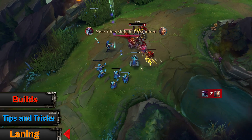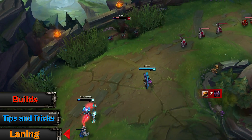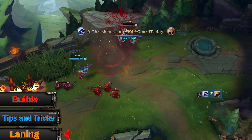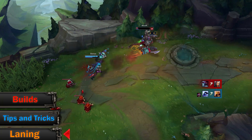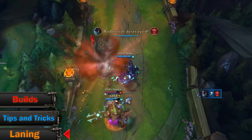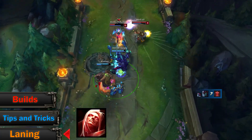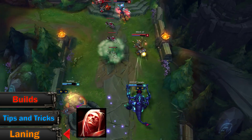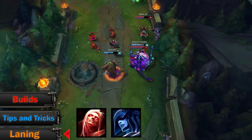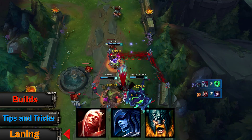Now let's have a look at laning. You will often see Hecarim and Irelia top these days, but both can be countered with Frozen Heart as mentioned before. There are two ways to counter Cho'Gath: you either get someone with similar sustain so Cho'Gath can't do much — someone like Vladimir — or, because he has no escapes, someone who can prepare the kill for the jungler. Lissandra is really good at that. But if you prefer bruisers, Olaf can rush through everything and possibly out-trade Cho'Gath.